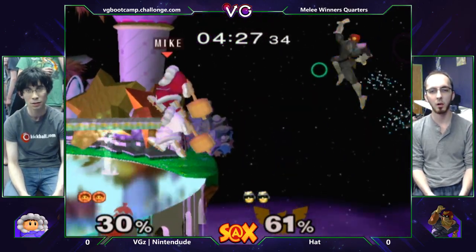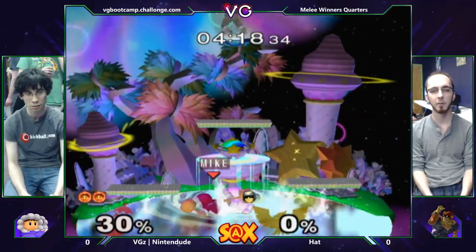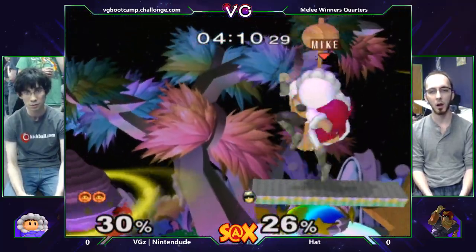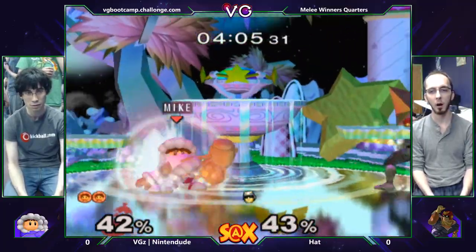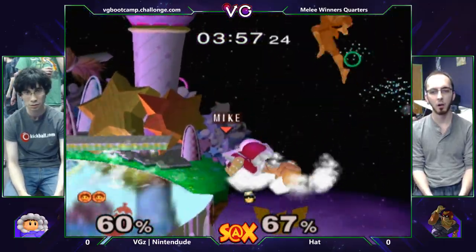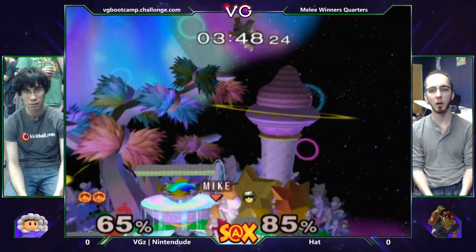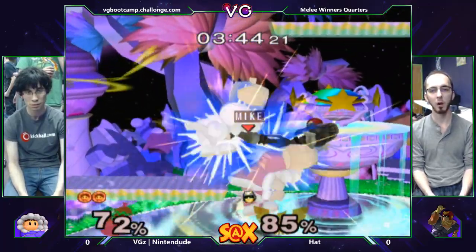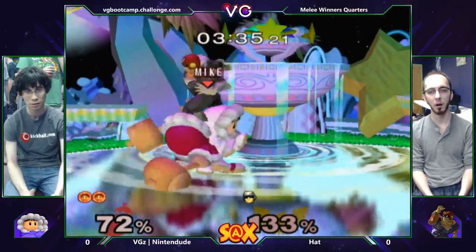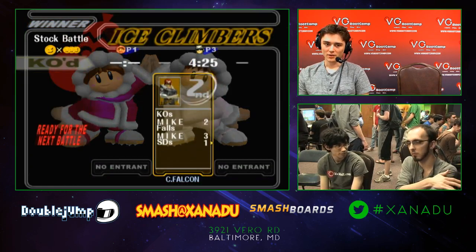Do we see a wobble? No, he just goes for down smash. And this could be it. Good Falcon Kick — gets his jump back, and that'll do it. Hat SDs and kind of falls apart right now. Good up air through the platform. Falcon Kick — new meta. Hat has been putting out every weird Falcon move that exists in this game: so many down smashes, like three Falcon Kicks in neutral. Nintendude two-stocks Hat, and after the SD he just kind of fell apart.